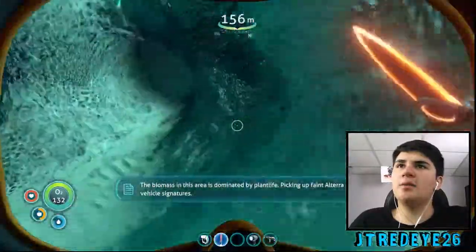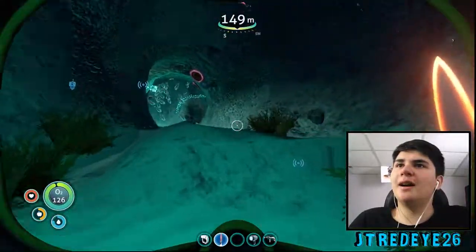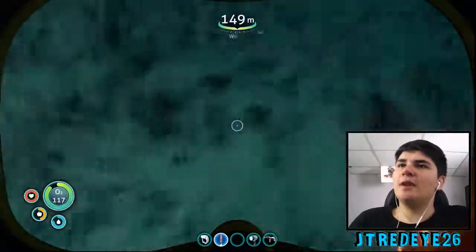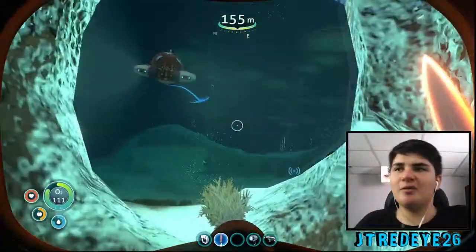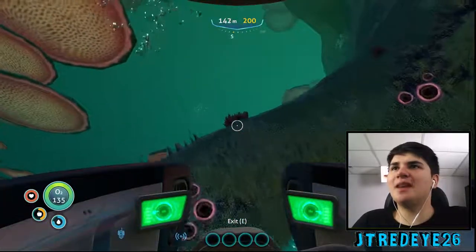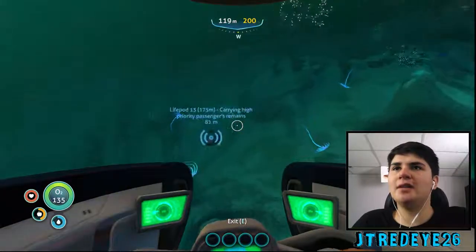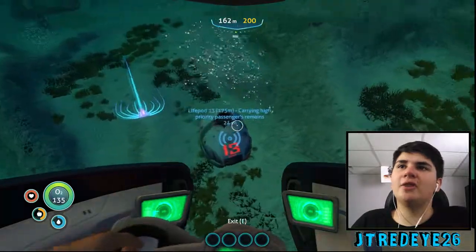I'm also in the mushroom biome. Don't be attacking me, bone shark! Look at the little guy — he's so cute. This is the easiest cuttlefish egg to get because it's literally in an almost completely peaceful biome and you just swim and get it. The only problem is the actual habitat to grow it up in isn't craftable yet unless you go down to the grand reef.